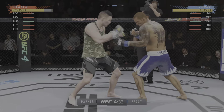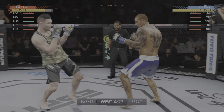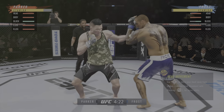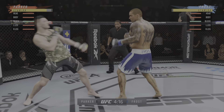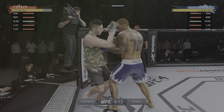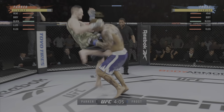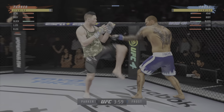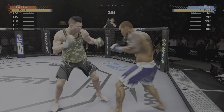Nice right hand! Really using his reach advantage there with that punch. Try to establish that jab. DC didn't take him long to find his range here tonight — his timing is on point. Big punch lands over the top. How's he gonna follow this one? He landed the right hand there. Significant strike attempt, but a huge flop. What a kick! Edge-of-your-seat action as expected so far.